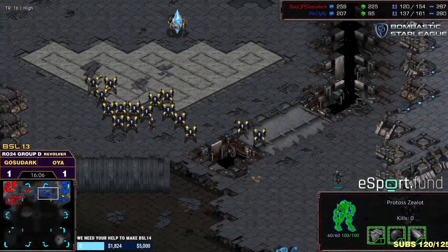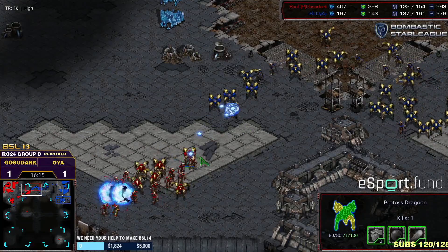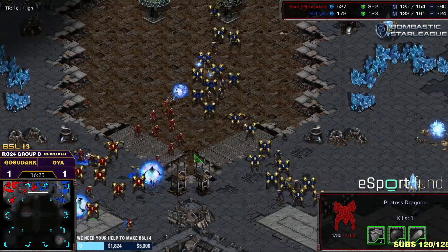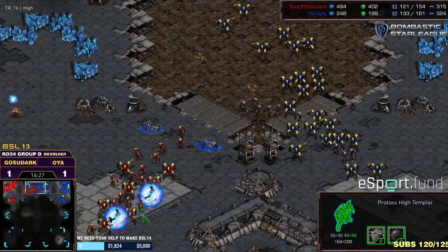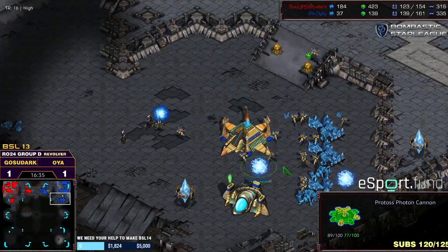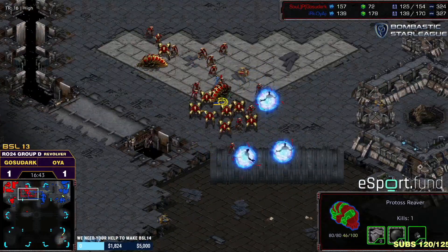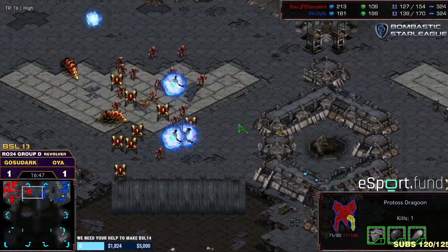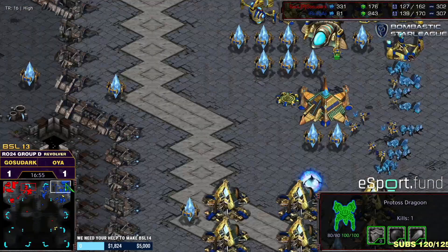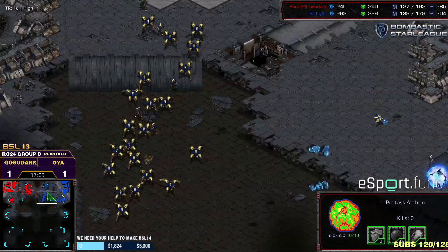Ghost of Dark, despite rather low economy, has almost mined out his main with no visible plans for a third base. Killing that nexus was good but they're now on equal terms economically. OyaG still has more army. Reavers get better in smaller numbers while storm does better in large numbers. The upgrade state matters — OyaG is on plus one. Ghost of Dark has six archons and two reavers — he likes those high-tech armies.